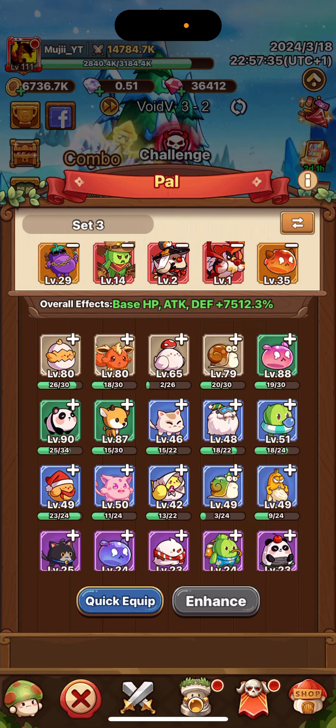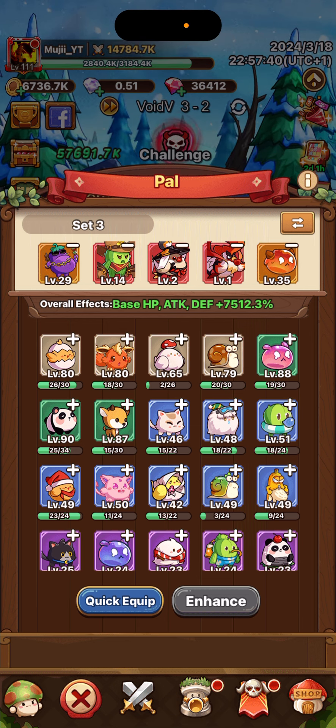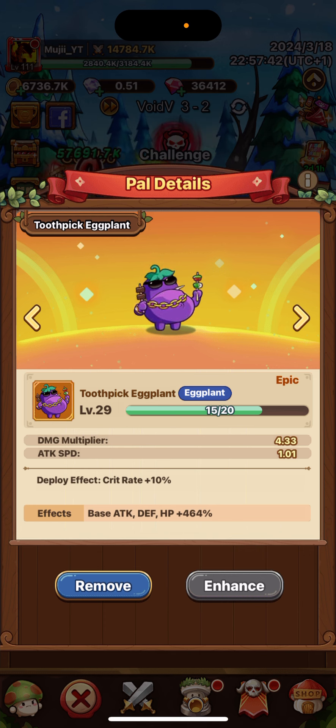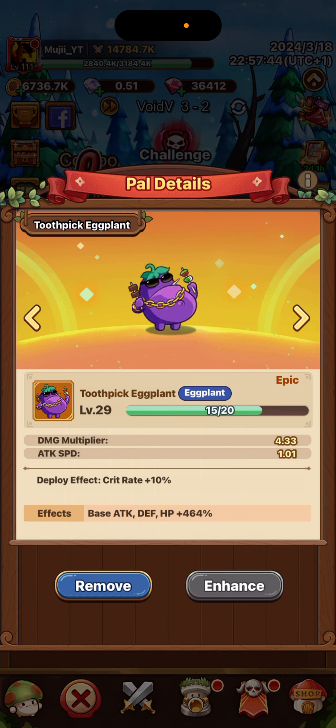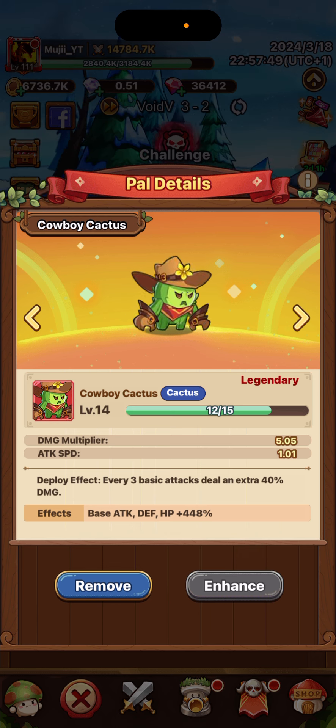Then you have two heals. You have Nature's Renewal — heals you 30% max HP for 5 seconds. You also have one that gains a little shield for 20% max HP for less than 10 seconds. Really nice.